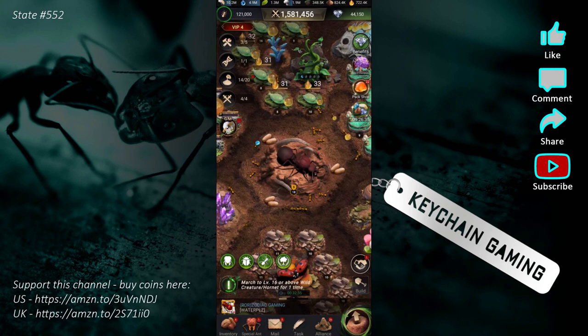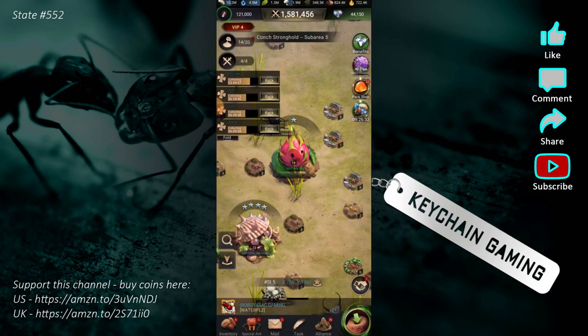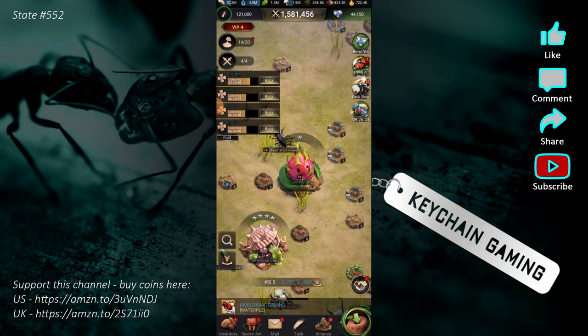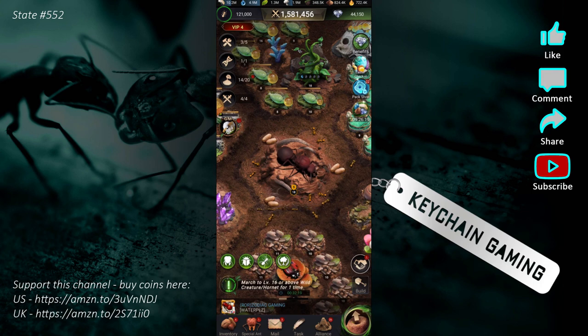So the very first thing is it's going to make you do a little tutorial and some quests to show you how things go. But one of the very first things you should do is not go out on the map — that's what people start doing, thinking they need to get on the map. The most important thing in my opinion is clicking right here on your Queen.